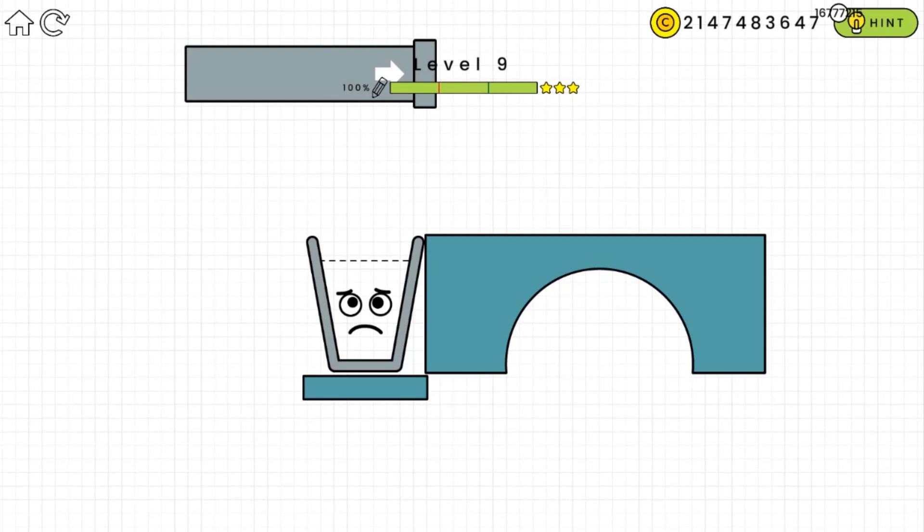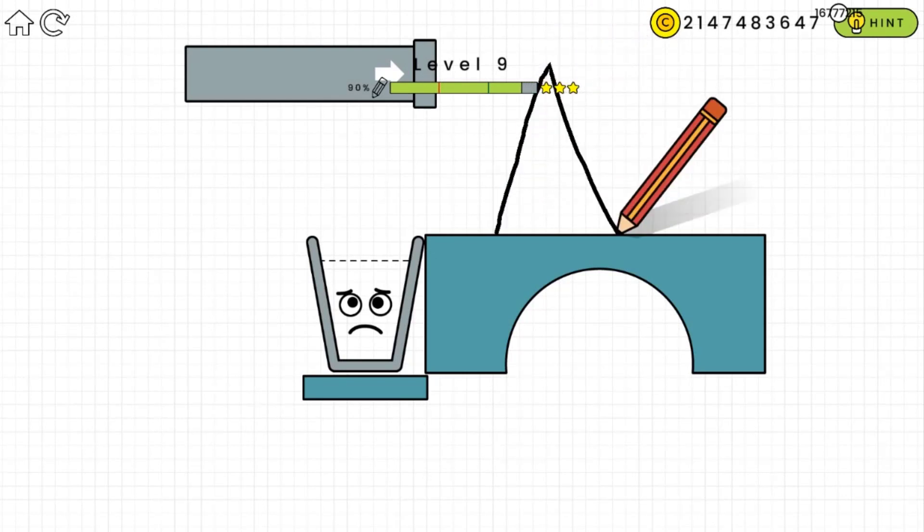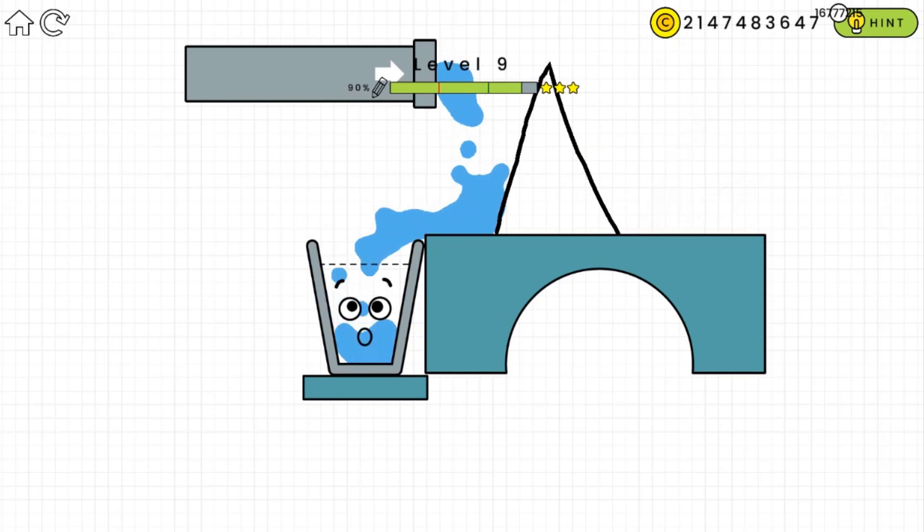This one is like the previous level — just draw triangles and have the water bounce off. Yeah, we got that!